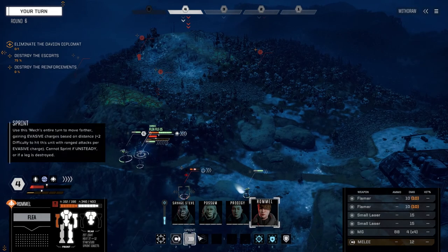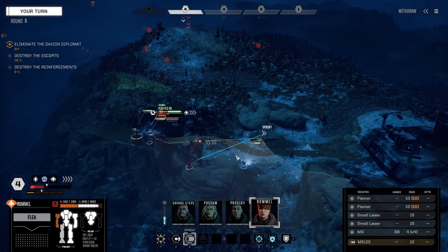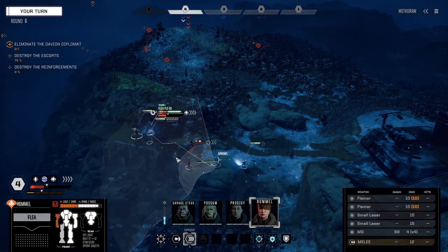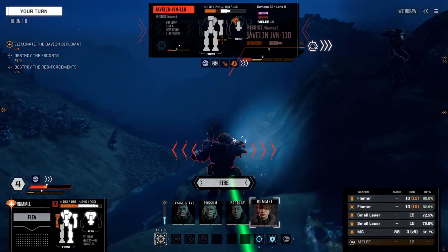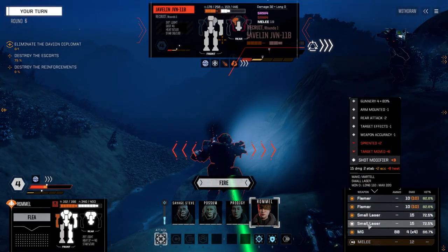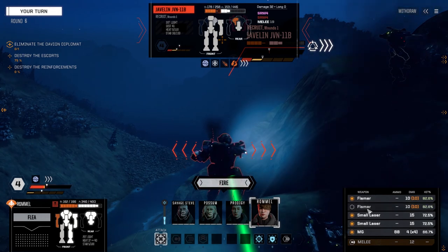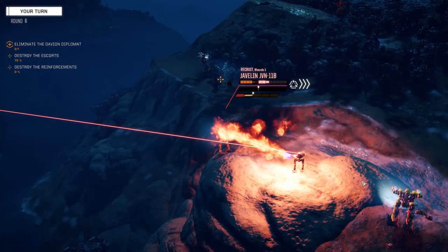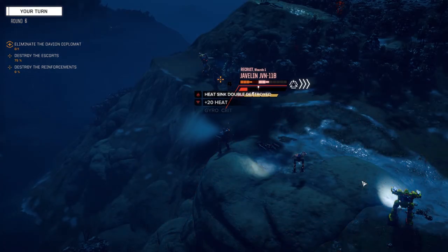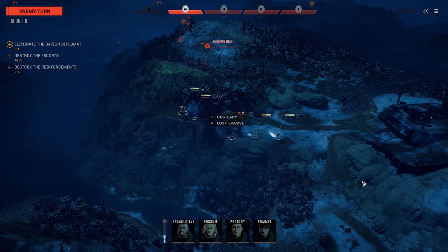Rommel, you definitely need to move. That's keeping my right side to them which I don't want to do. Only three chevrons — we're going to need stealth armor or something on this guy. Let's leave off the machine guns. Nice — two gyro crits and he's unstable. Cool, we should be able to take him down this turn.